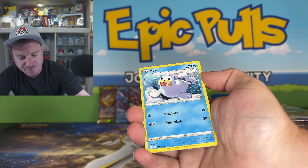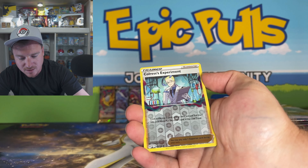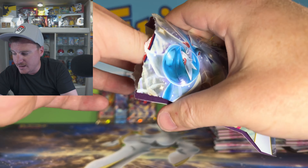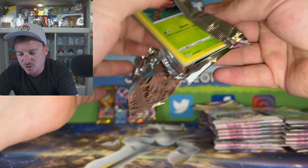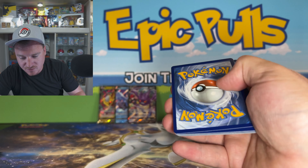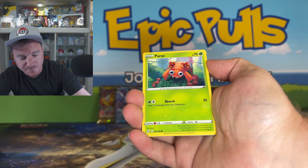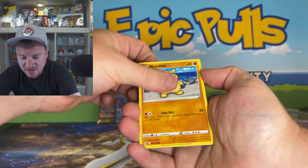Seviper and Magcargo for a non-Holo Rare. We've opened up a ton of it but we just cannot get our hands on the Alt Art Giratina. And through the midst of it all, we couldn't pull an Alt Art Aerodactyl either, which seems to be also one of the toughest cards to pull out of this set.